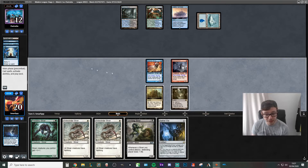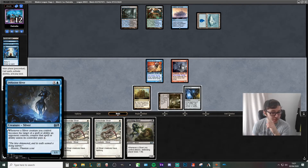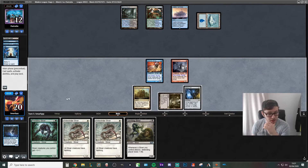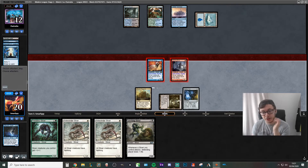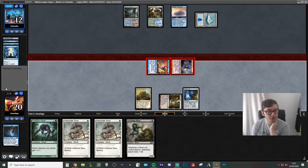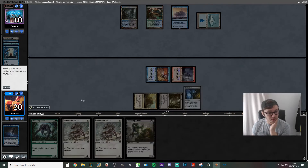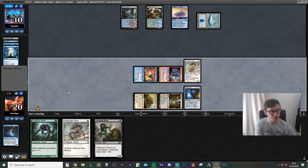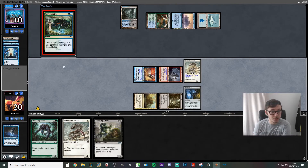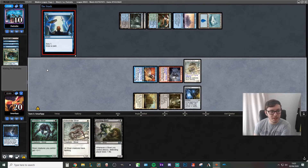We drew Aether Vial which is perfect against a counter magic deck, so we're going to go ahead and play Aether Vial. It's unfortunate that we drew it just after playing the Diffusion Sliver because once you've resolved Diffusion Sliver it's so good. Our opponent did allow this to resolve so they might just be out of counter magic now. We are going to play a Flanking Sliver. If they had a Remand they might just use it now — which they didn't, so they probably don't have one. They're going to Growth Spiral into another Watery Grave and just play tapped. I think they're playing the Turns deck.